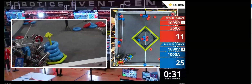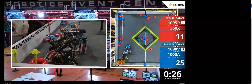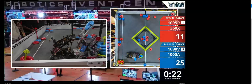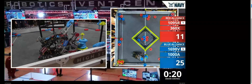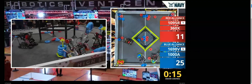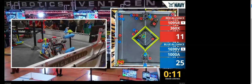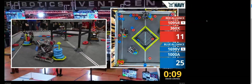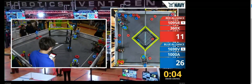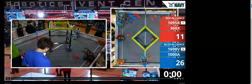Power Beans is now trying to fight for one of those positive corners that 360X is protecting, but 360X is playing good defense and blocking those corners. It looks like 360X has moved Power Beans away — those positive corners are now protected. 1008 is trying to block 360X from doing a wall stake, and Power Beans is also trying a wall stake but is being blocked. Five seconds left — and the match ends.